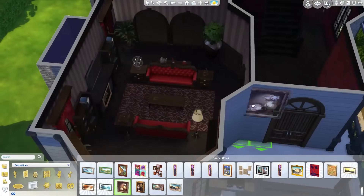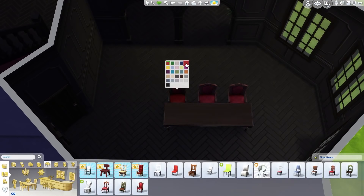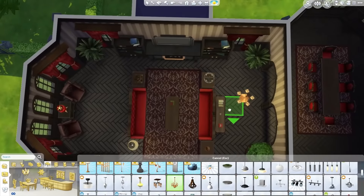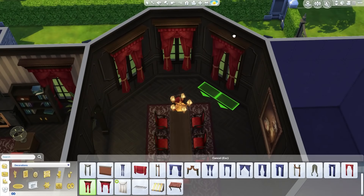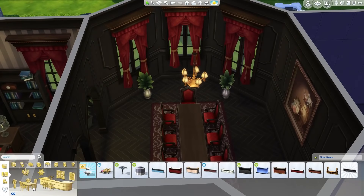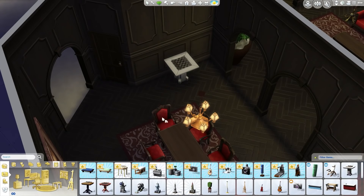Pretty simple living room, not too over the top. The dining room is much darker - you can see here we have wood floors and wood walls. Everything's wood, which I thought kind of suited the house - it's definitely more gothic. Big dining table, again the red color scheme. It's kind of a similar color scheme to the interior of the Sims 4 Goth house.